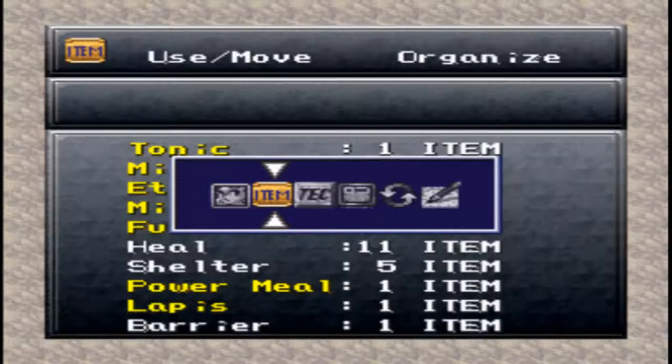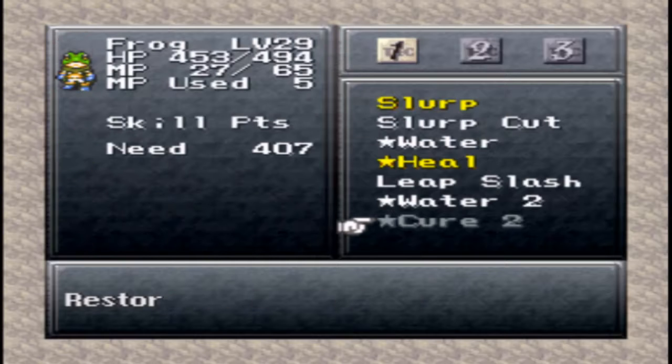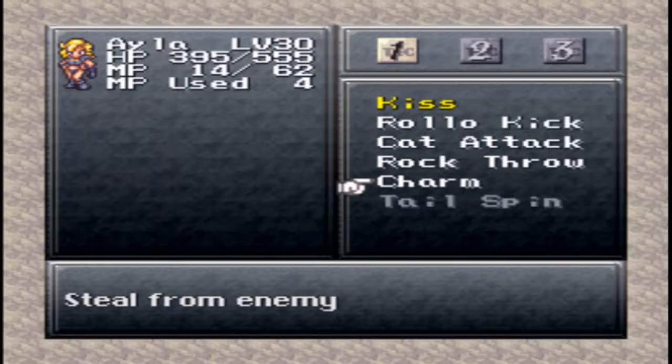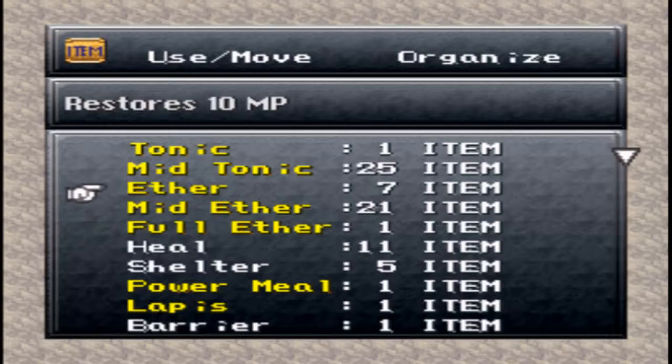Actually, I might want to bring in some of my other characters so they can benefit from this. I'll switch him out... Actually, hold on. I do enjoy Cure 2. We do need to charm the enemies around here. Alright, we'll get to charming enemies, and then if I see one of those Rock Guys, I'll just switch over to another character.